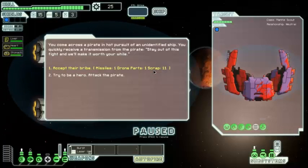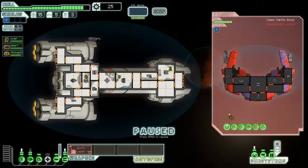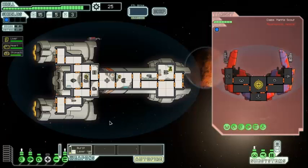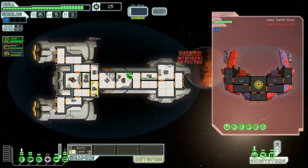Humans don't have any special events anyway. You come across a pirate in hot pursuit of an unidentified ship. You receive a transmission: 'Stay out of this fight and we'll make it worth your while.' They offer a missile, a drone part, and some scrap. They've got a heavy laser, a rocket, and a teleporter. We've got the mantis, so let's attack. The pirate ship locks weapons onto us. We normally take down ships before our artillery beam even powers up. He's probably going to attack the engines — we'll have to send the mantis in to protect our evasion chance.